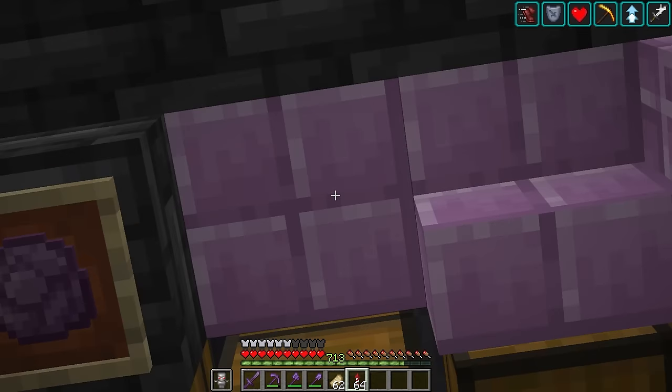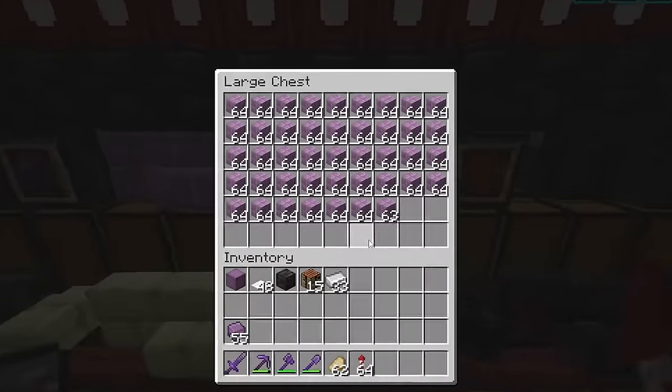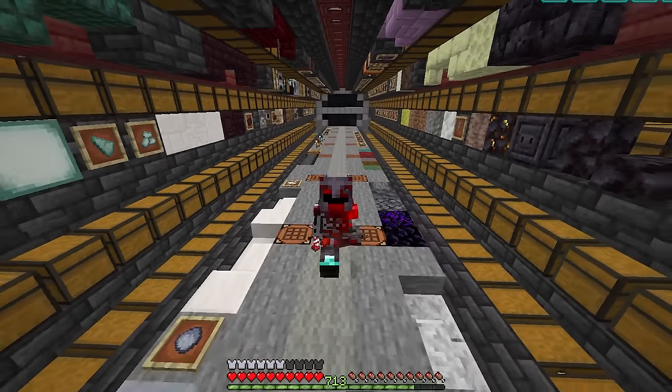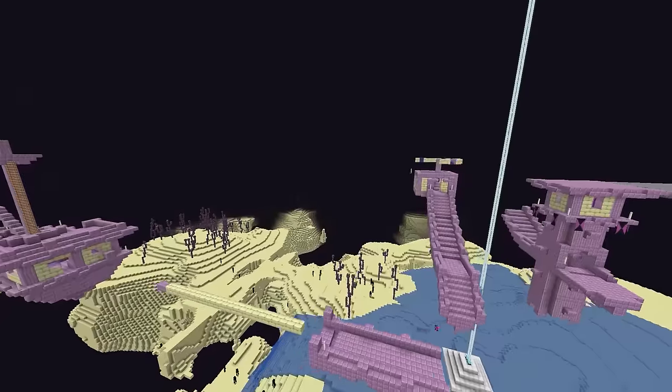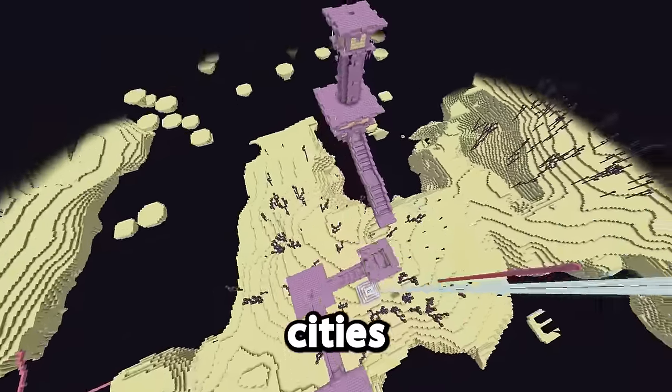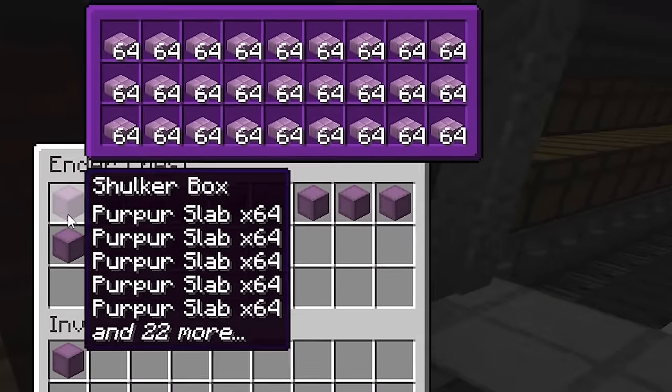I've done some planning ahead in creative, so I already know exactly what I need. I need a ton of purpur slabs — and would you believe me if I told you this isn't even half of what I need? I didn't want to make a purpur farm, so I just bulldozed a few end cities instead. There we go, this should be enough.